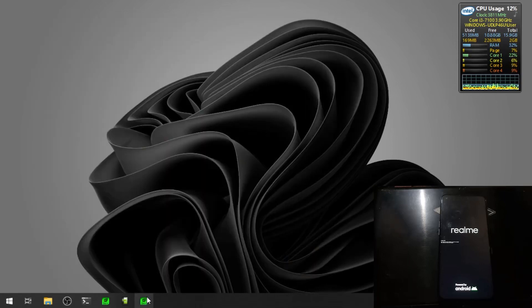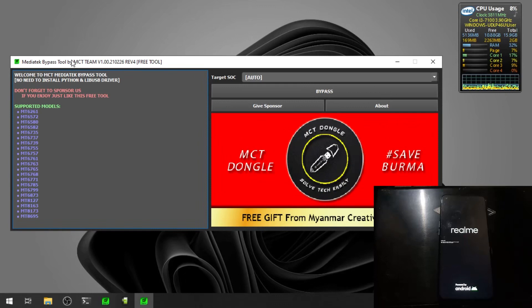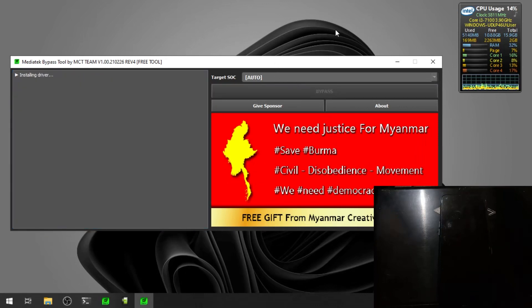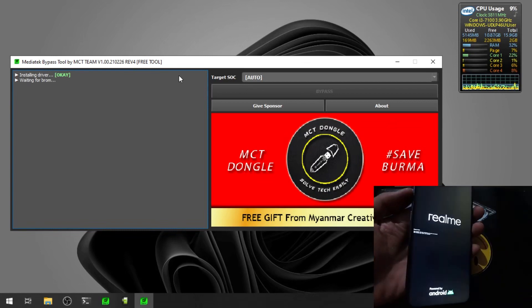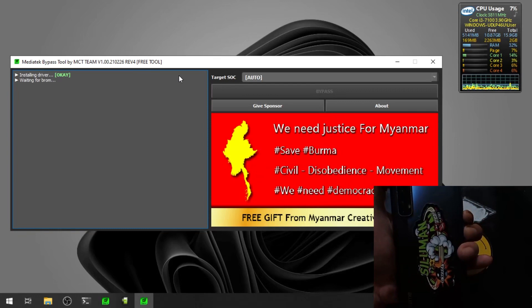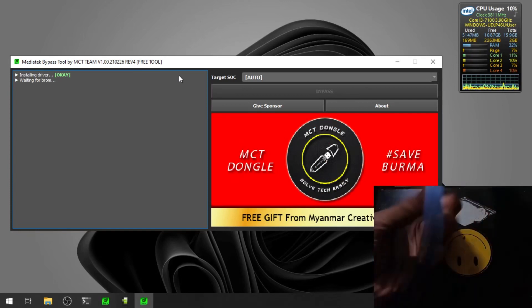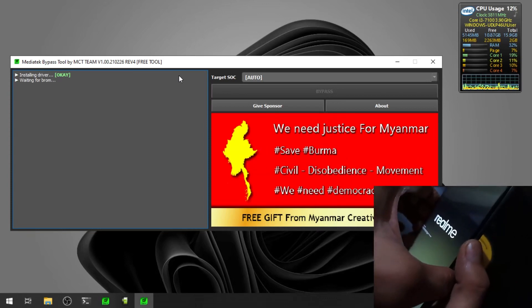The second tool you need is the MediaTek Bypass Tool. It's very simple — all you need to do is hit the Bypass button and then try pressing the volume up and down buttons on the phone. If the buttons don't work, you need to press all three buttons: volume up, volume down, and the power button.